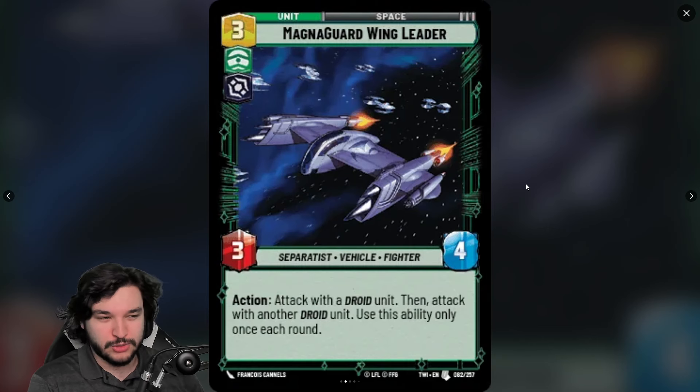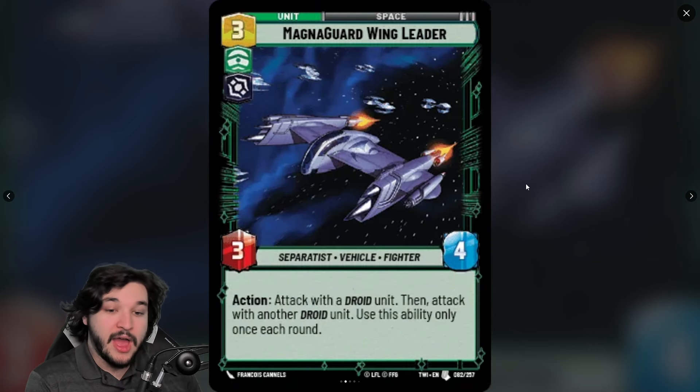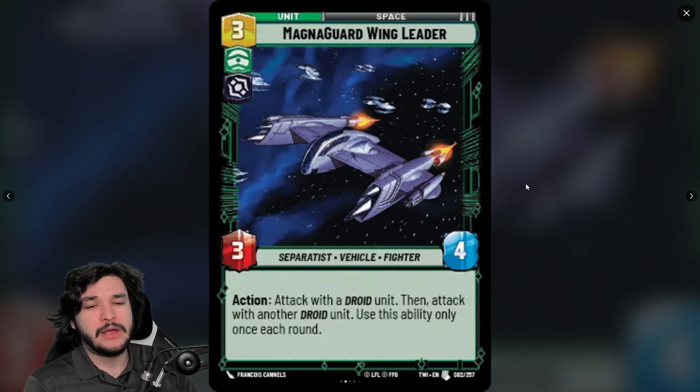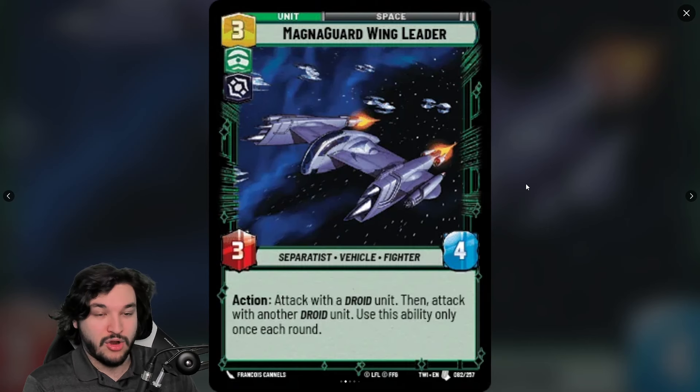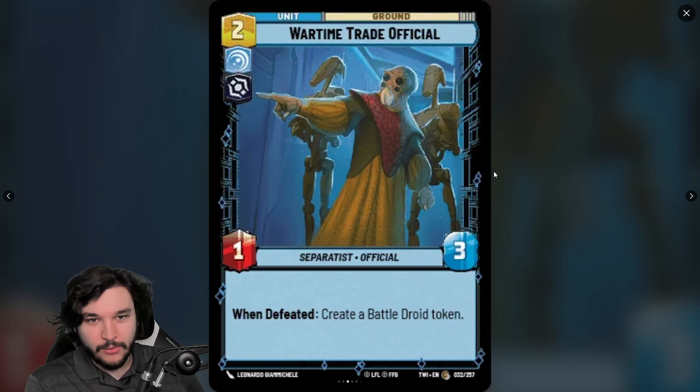It's not a droid itself, but it has the Separatist tag. It has a solid stat line for space — like how Punishing One was played in Set 2 just for its stats. The action won't exhaust Magna Guard and lets you attack with droid units — including droid tokens — before they get killed. Cheating in attacks is really nice. This seems like a fleet lieutenant-type card: not broken, but essential to the separatist deck's curve.